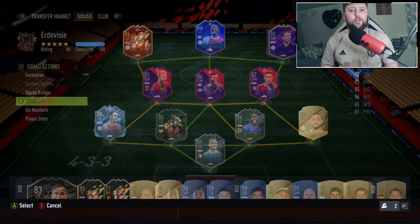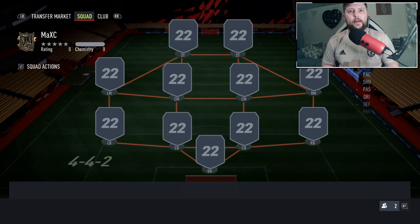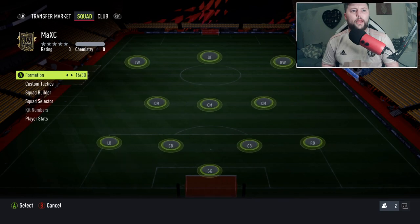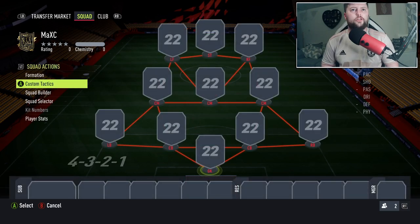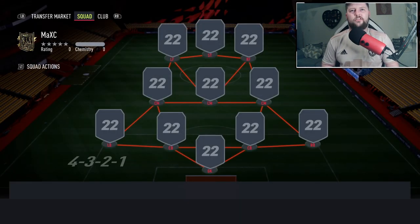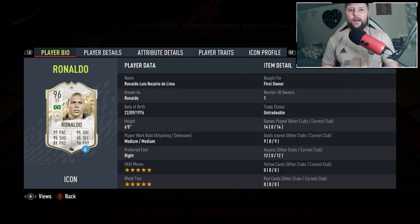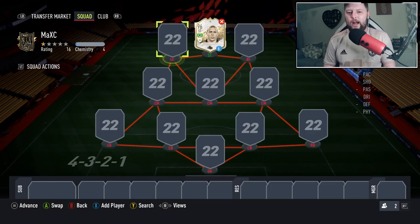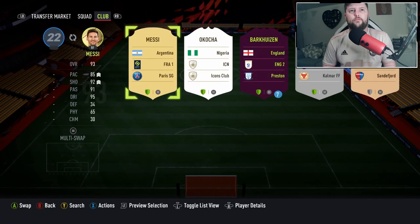The Eredivisie team is looking pretty fancy but we just need to sort that right back. We'll name the squad 'Max C' and go with our normal formation of four-two-three-one — actually four-three-two-one so we have the wingers too. You're allowed one loan player maximum. Luckily from the jumbo large packs we managed to get R9, and he'll be a bit of a cheat code. We'll go with Vinicius as well, and then Messi on the right wing — it's max chemistry so it doesn't matter.